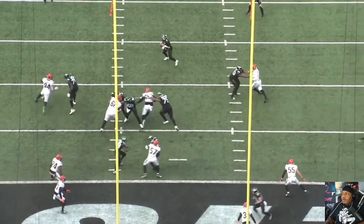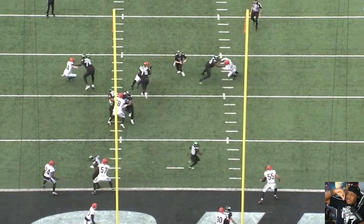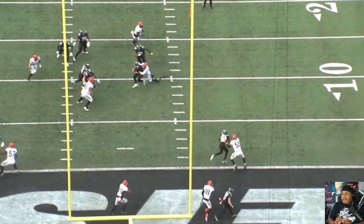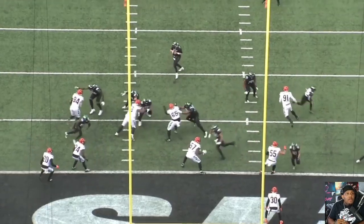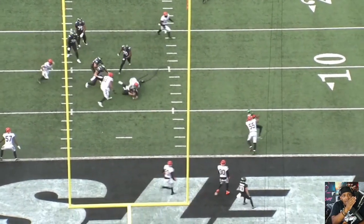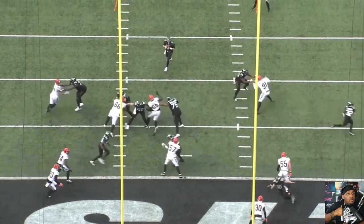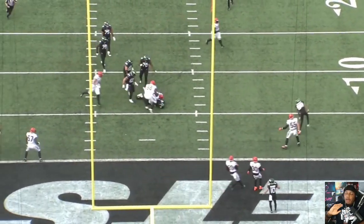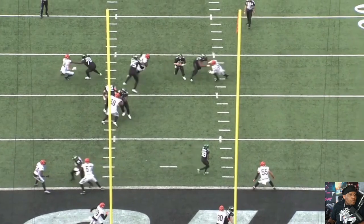Look at the arm length on the offensive lineman — he's not doing bad here — but Trey keeps moving, keeps fighting to get those hands off. If you never settle in on Trey, he's going to keep moving around. And he kept his eyes on the quarterback. Even though he was fighting outside, when the quarterback steps up he has eyes on him, disengages, and puts the quarterback on the ground. Fantastic job by Trey Hendrickson.